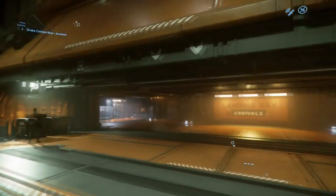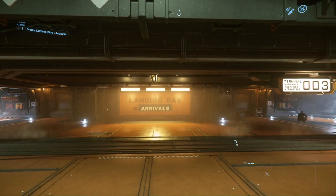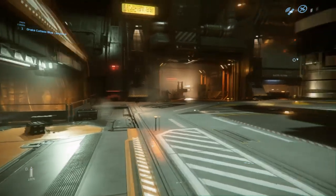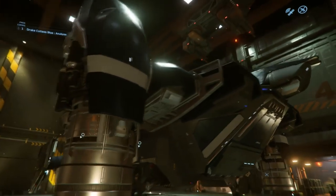Muy buenas ciudadanos y ciudadanas, bienvenidos al hangar. Yo soy Anubis. Bienvenidos a este capítulo de Naves Express, del cual vamos a hablar de la Cutlass Blue, esa versión de policía de la famosísima serie de Drake Cutlass.